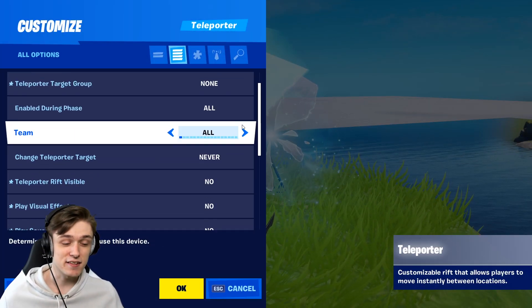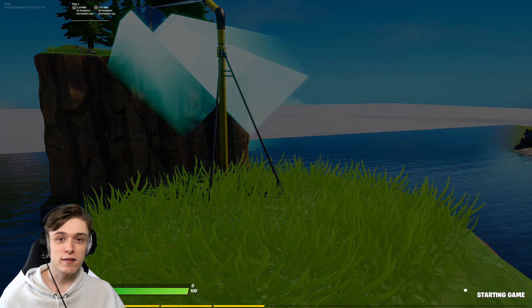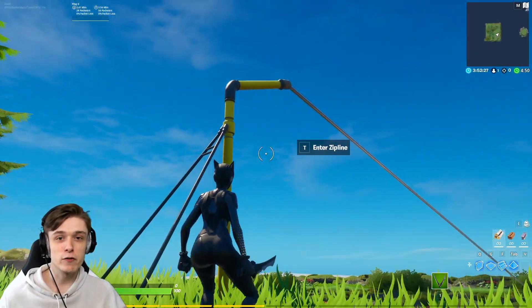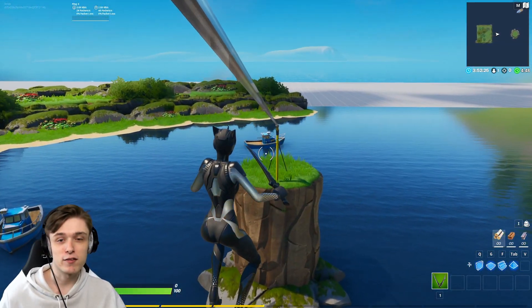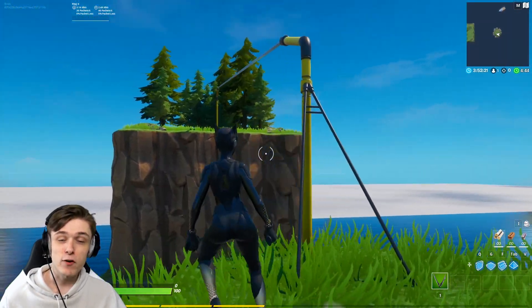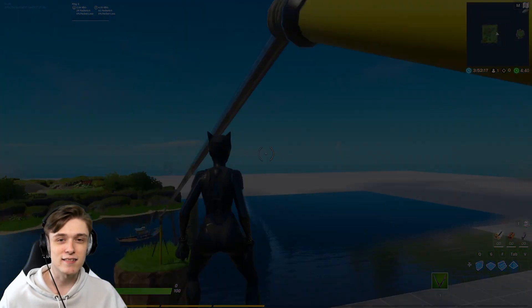Alright guys, that's basically it — this is how you make a zipline in Fortnite Creative. I know this zipline is one-way only since you're sliding down, and therefore won't be ideal for PvP maps. But I'm sure you'll find it very useful for solo adventure maps and puzzle maps. I'm really excited to see what you guys make from this. If you enjoyed this video, please hit the like button — it really does mean a lot, and I'll see you guys in the next video.